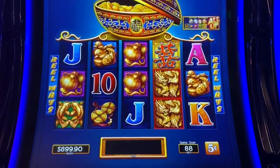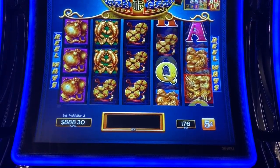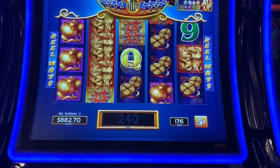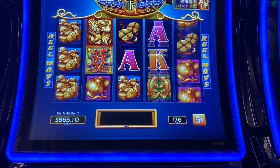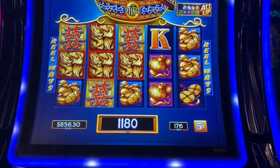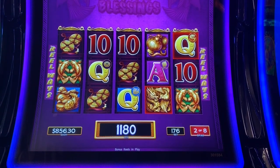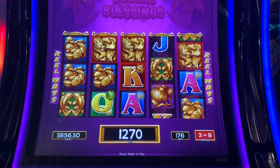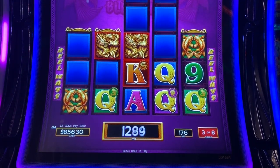Alrighty, here we go — some Double Blessings. It's nickel denomination, we'll do 88 cents a spin. We got something to happen here. There it is — nice. Did not take very long at all. Oh, that's some ducks. Too bad that fifth reel didn't line up. That's been really hot. 50 bucks.